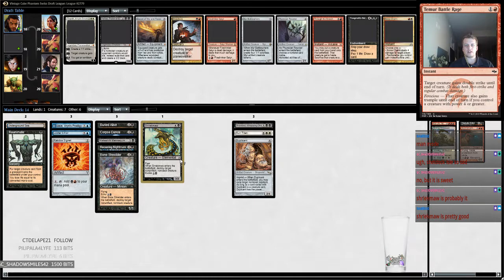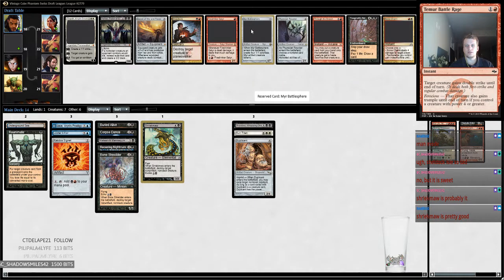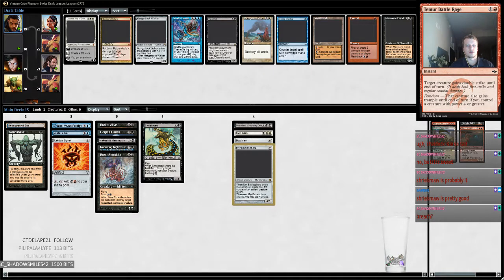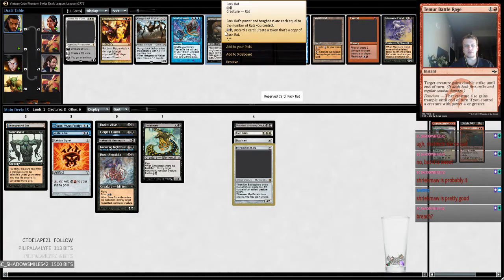We have Kalitas, Myr Battlesphere — Myr Battlesphere is a very good reanimation target. I think it's just Battle Ball, because Battle Ball is also insane with Recurring Nightmare. Breach is all right but I don't know if it's worth going into another color. Pack Rat — Pack Rat does what we want it to do. I think Pack Rat's where we want to be.